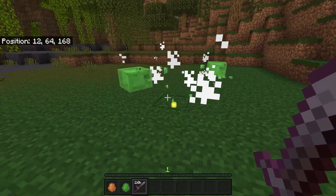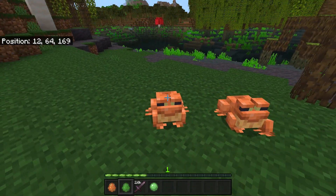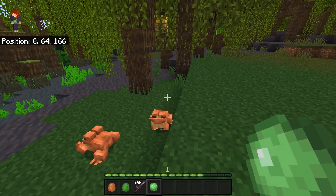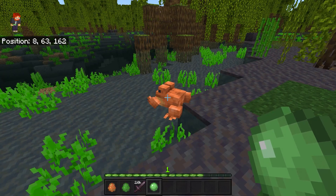Now that does sound a little bit strange, but trust me, that is what you're going to need. Once you've got the slime balls, go ahead and find yourself two frogs, grab your slime balls, interact with both of them, and then they will fall in love. Afterwards, it may look like you won't get a baby frog — one of the frogs will go over to the water and then they will lay some eggs.